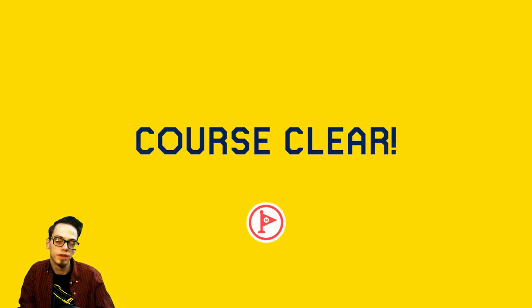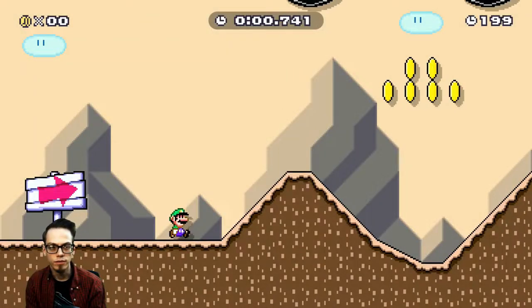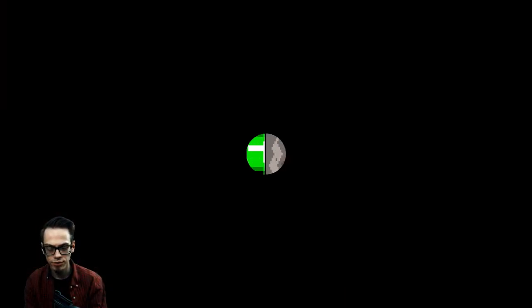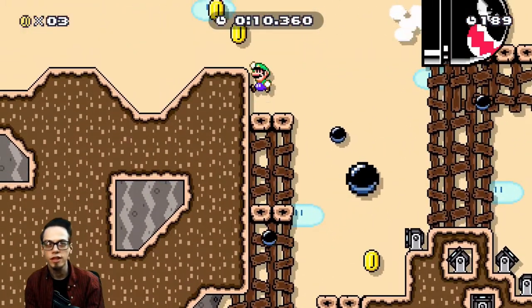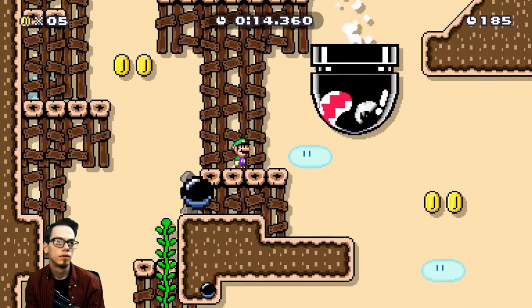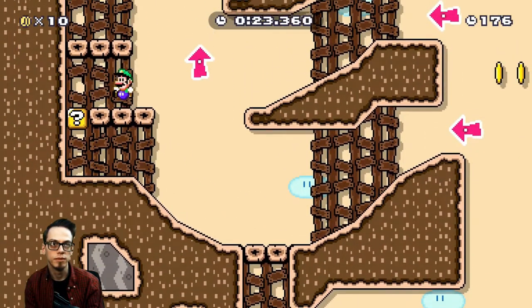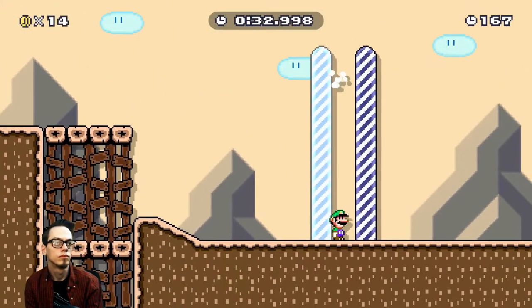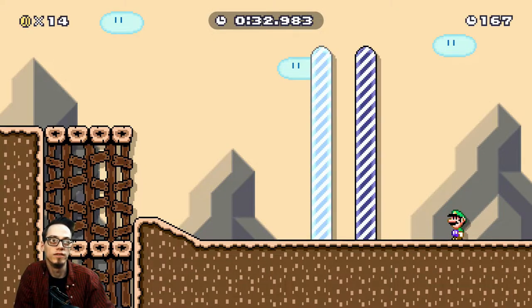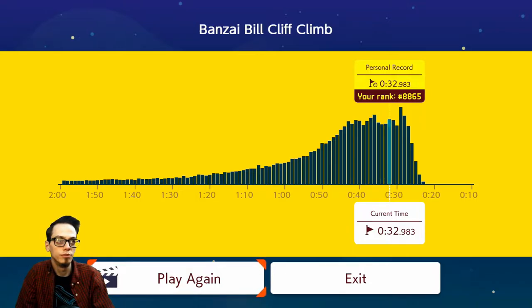I'm gonna turn off the ninjis and see if we can lower this time by like five or ten seconds. If we end up getting a better time I think I might turn the ninjis back on, just to see if there are small optimizations they're doing or maybe just a slightly better route. Keep forgetting I need to go right there. Okay well that was significantly better — we shaved off about ten seconds. 32.983.